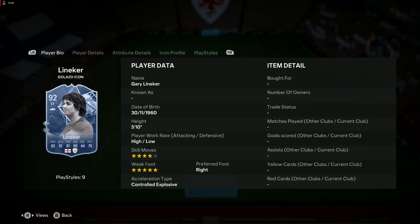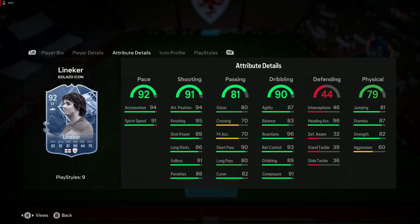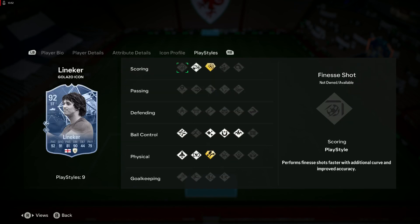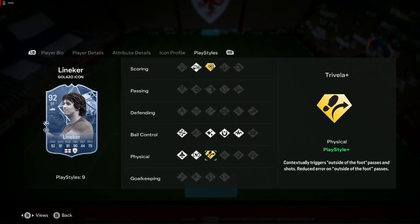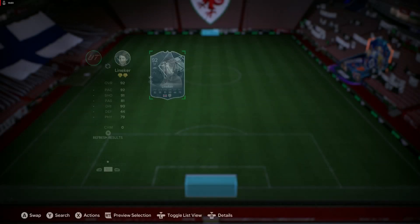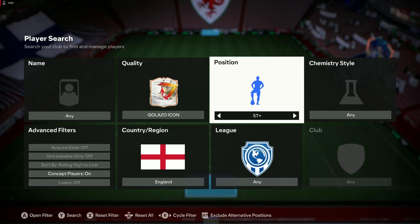A 92 Gary Lineker — five star weak foot, four star skill moves, which is flattering to him. The passing isn't great, the shooting is good, but the pace is nice. The dribbling, agility, and balance could do with an engine for sure. He's only at Spurs for three seasons — mad, everyone's associated with Spurs in three seasons. Traveller Plus, Relentless, Quick Step, good ball control, good scoring play styles.